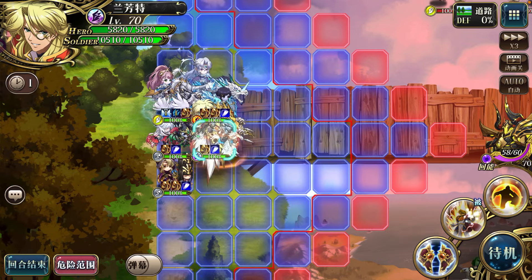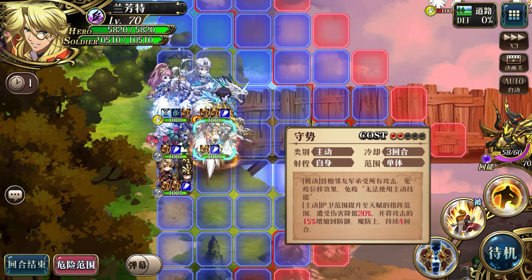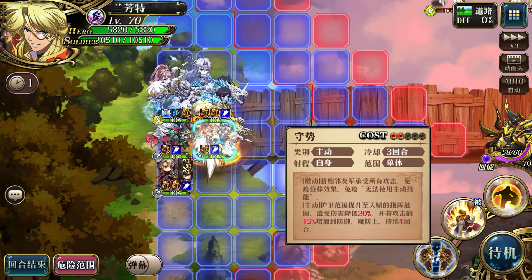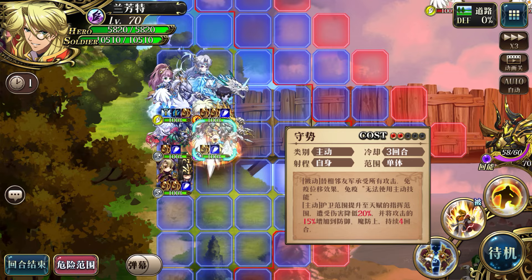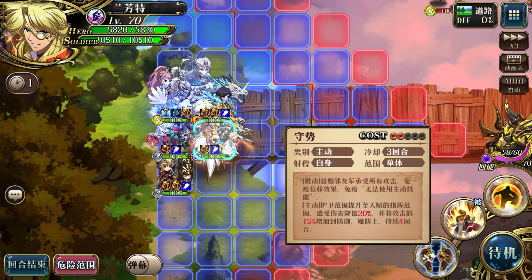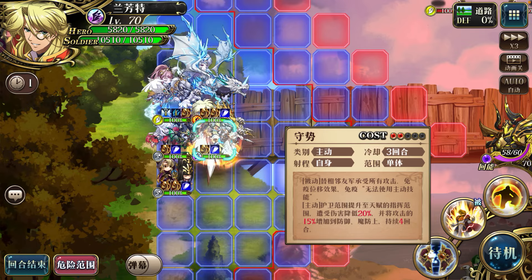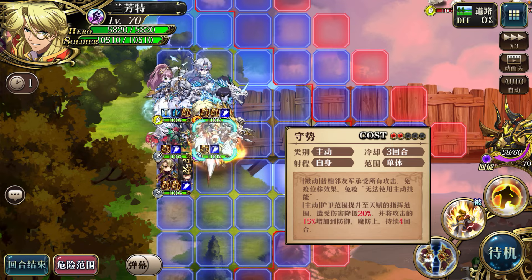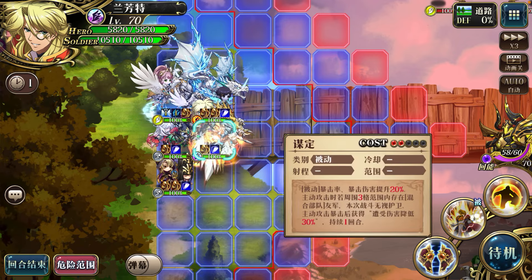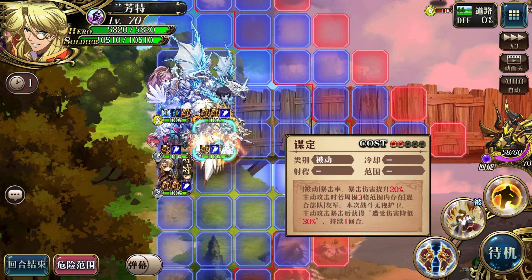Quick run-through of his two exclusive skills. The Guard skill has both passive and active effects. Passive: allies one block around you are immune to position shifting and unable to use active skills effect. Active: your guard range increases to your talent range, damage taken reduces by 20%, and you add 15% of your attack to defense and magic defense — this lasts four turns. The CD is always less than the guard turns, so it loops unless you act again — either way the turns still count, so you'll never be caught off guard.